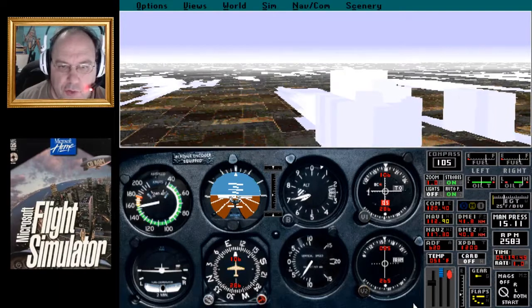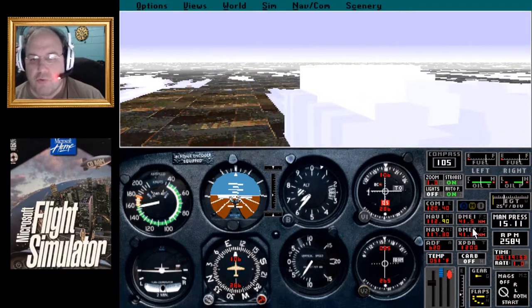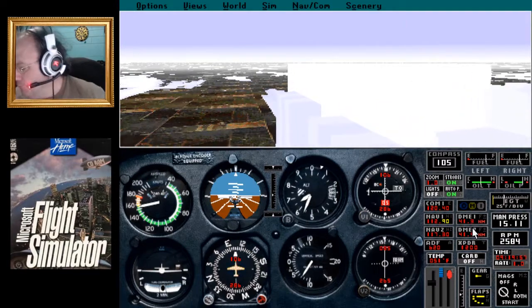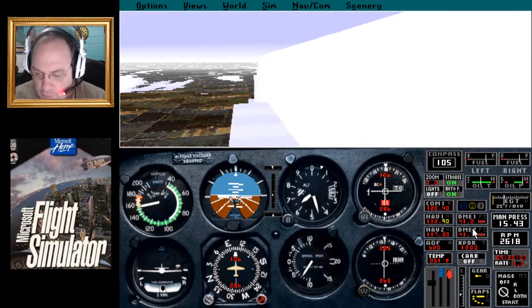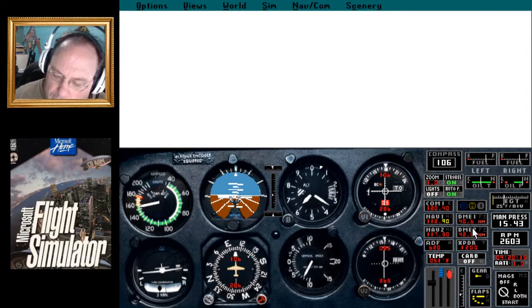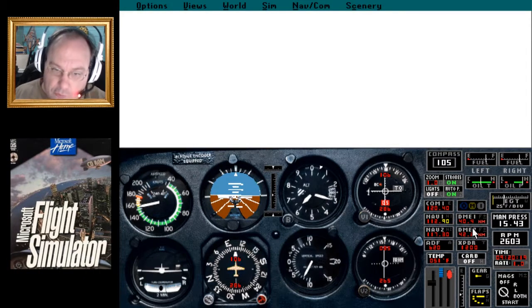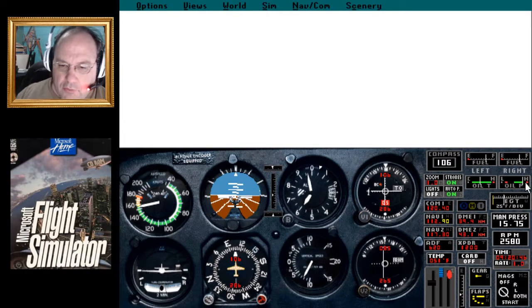Right now we're just using the default area scenery, and for the default Flight Simulator 5 scenery, there is basically nothing out here — no airports, nothing. The only thing for Wisconsin in the default scenery is Milwaukee and Oshkosh. So if you want more, you've got to either create it yourself or download it.